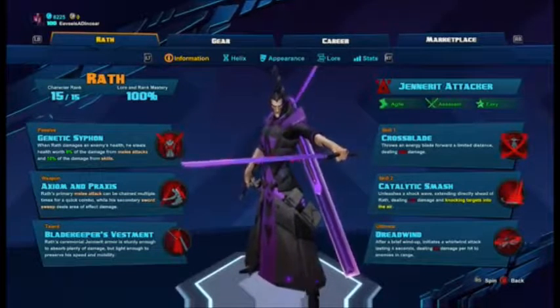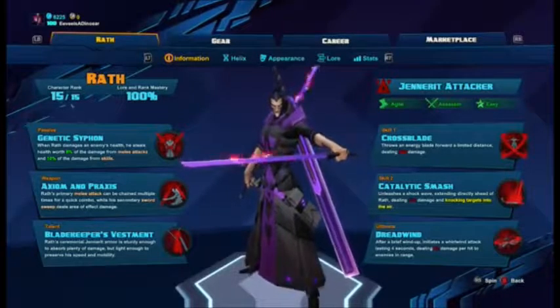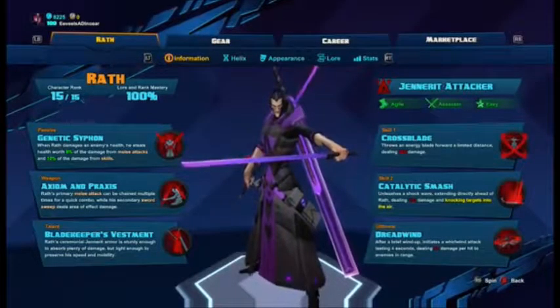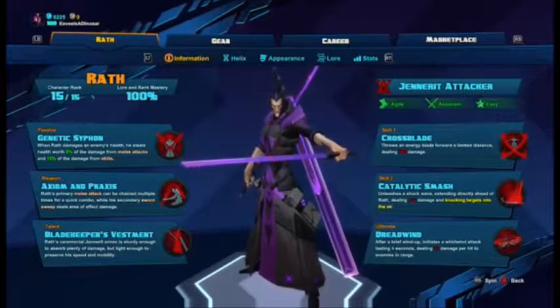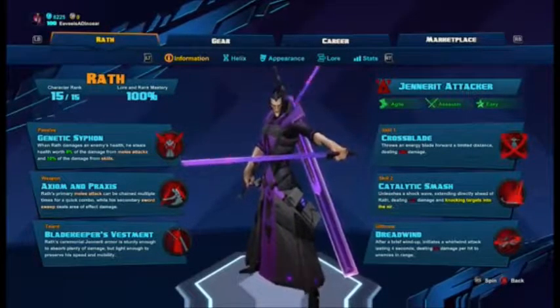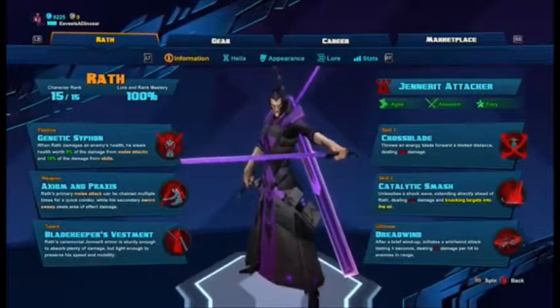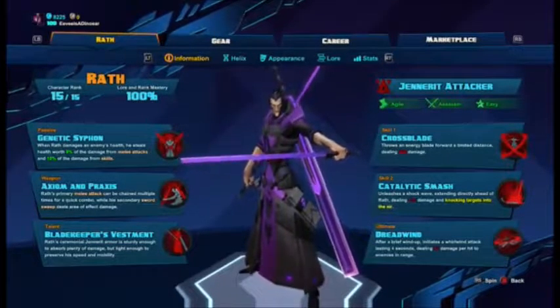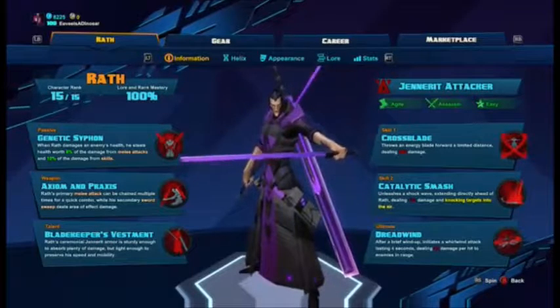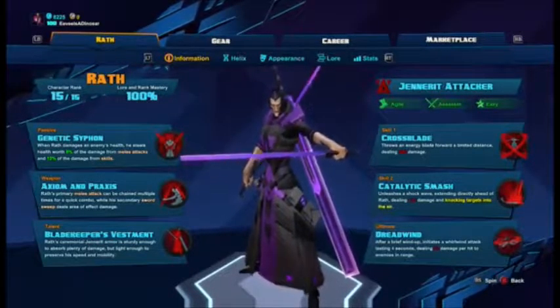Skill 1 (LB) is Cross Blade: throws an energy blade forward a limited distance dealing 200 damage. Skill 2 (RB) is Catalytic Smash: unleashes a shock wave directly ahead of Wrath dealing 133 damage and knocking targets into the air, which helps a lot — if you watched the Marquis video you would have seen that happen a few times.